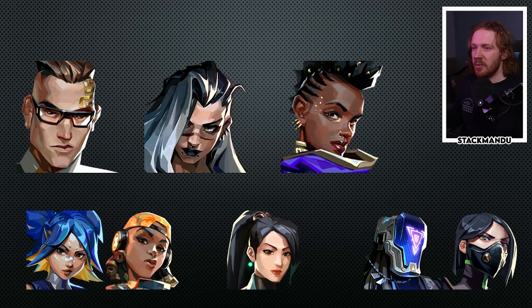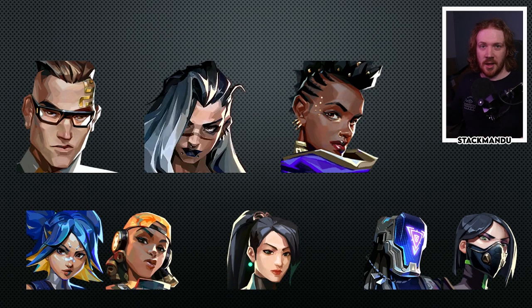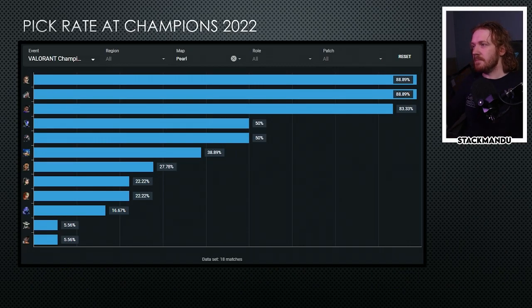Chamber, Fade, and Astra are all the core agents on Pearl, all boasting above an 80% pick rate at Champions. Below them are the five next best agents that you can combine in a number of different ways fit around this core of Chamber, Fade, and Astra - and depending on which agents you pick, how you might decide to play that comp and the strategies that you might use.